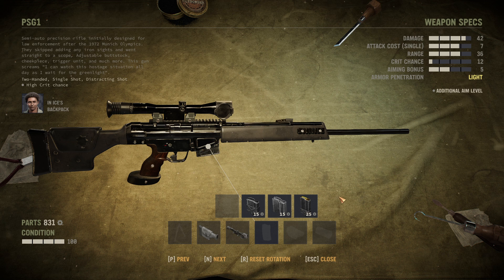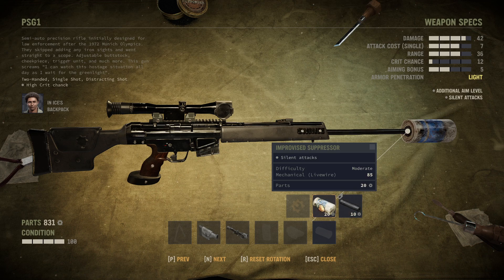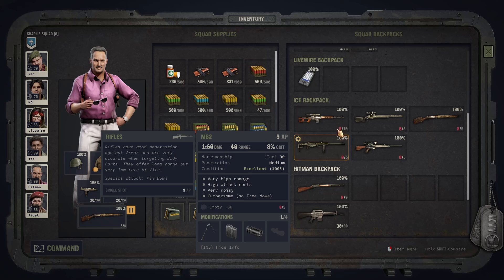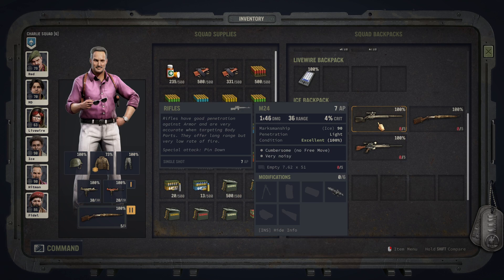I don't think that's too much of a big advantage, but there it is. We can, of course, make it silent. Personally, I prefer the PSG-1 over the M24, because the damage difference isn't too much — it uses the same caliber, but has none of the issues with the cumbersomeness. Choose your own liking, I'd say.